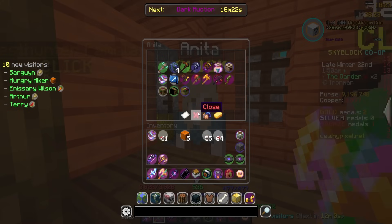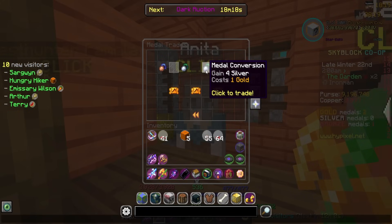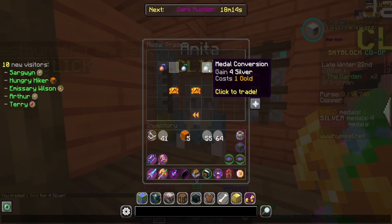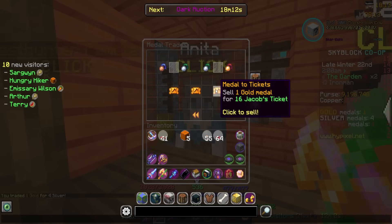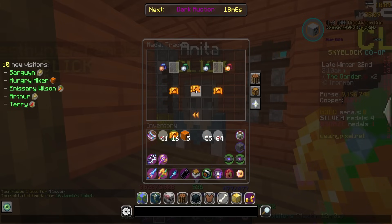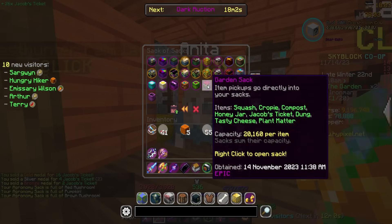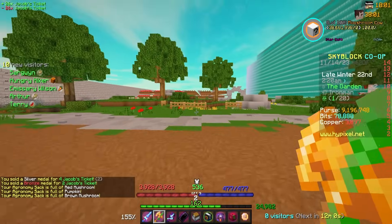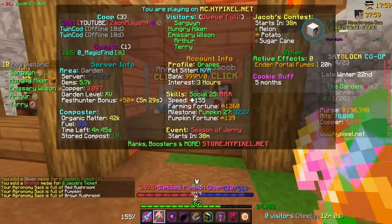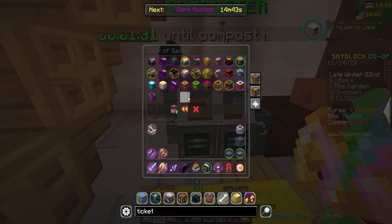I don't know if it'll be enough, but I'm still kind of tempted. What we can do is trade one gold into four silvers, sell a gold medal, sell two silvers and this bronze. That gives us 20 — I think we're short still. Yeah, we're five tickets short, man. I really thought I got away with something there.